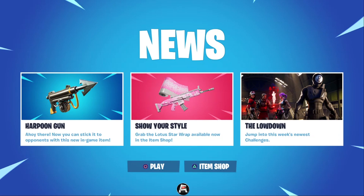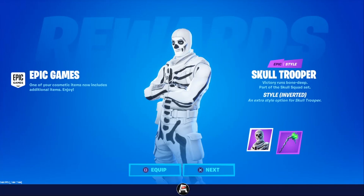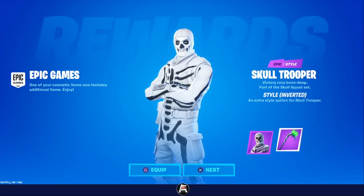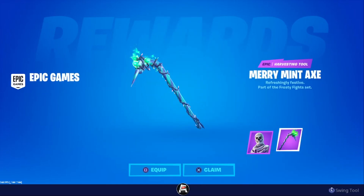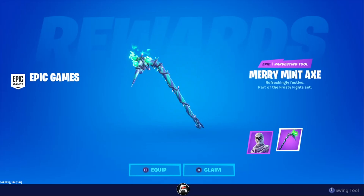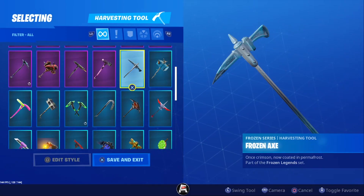Harpoon gun — show your style, the lockdown — excuse me, the lowdown. And here we go — whoa, what the hell! Skull Trooper Helix, all white with black bones, and then the main thing we're here for — Merry Mint Pickaxe! Oh my god, awesome. This pickaxe looks sick.